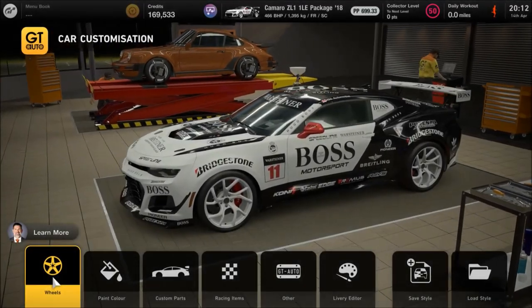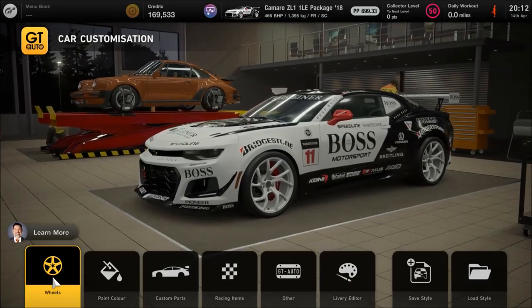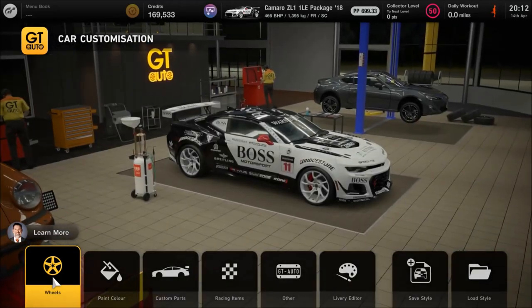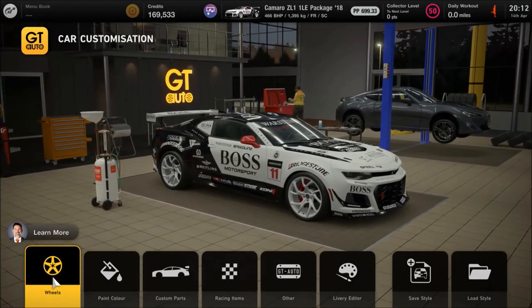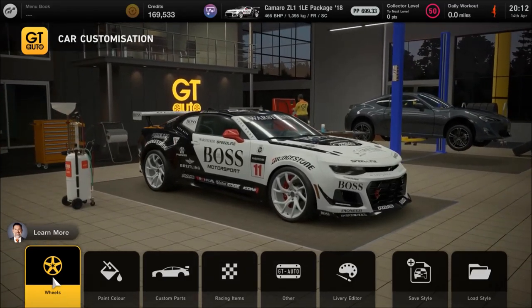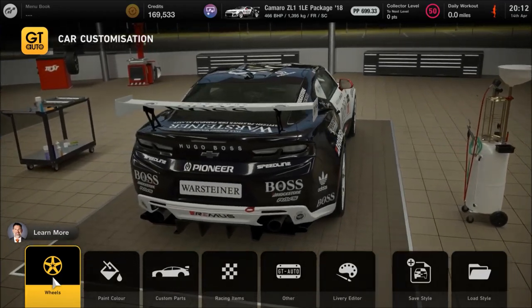Hello, and welcome to another tune setup in Gran Turismo 7. This time, for those who watched my build for the TVR Tuscan, wherein you can earn 1.65 million every hour from racing at Le Mans, this is essentially the same method of earning cash, but with a different choice of car.